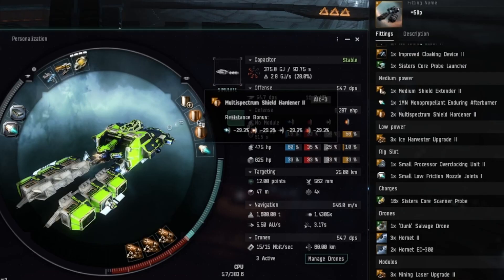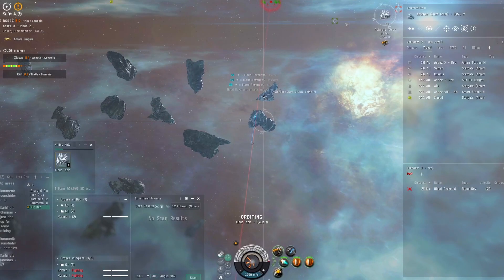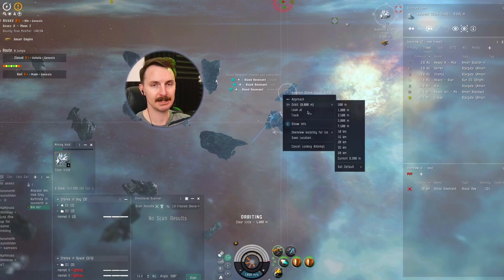For the mids, we've got two multi-spectrum shield hardeners and a single extender. Also an afterburner — this one's going to be a bit cheaper because we don't need the Tech 2 version to get the easy sig tanking going.